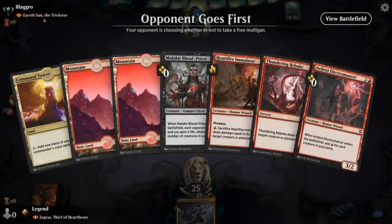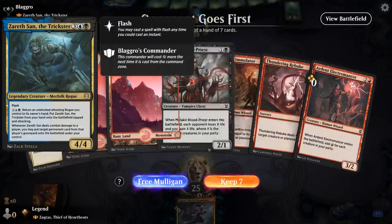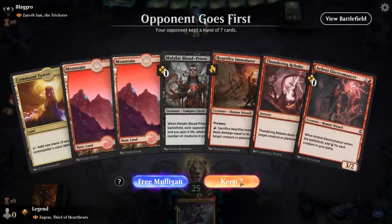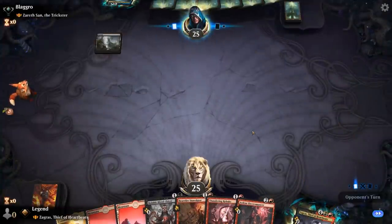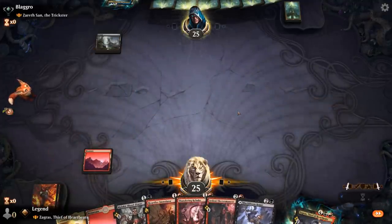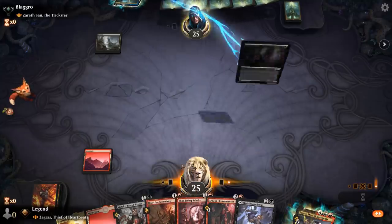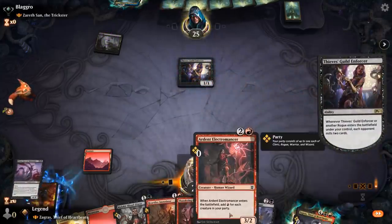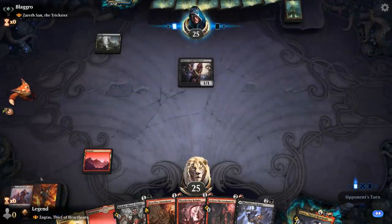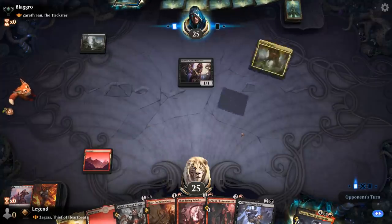We're on the draw facing a Zareth San deck, so blue-black rogues. Zareth is a little awkward as a commander because you can't actually use the ability to put it in play for four mana, so they're going to be limited to casting it for five. I'll hang on to the rogue as a creature. I can go turn two Immolator. I guess these are both wizards, so that's not the best start. We kind of want to wait with Blood Priest until we've got more creature types in play.